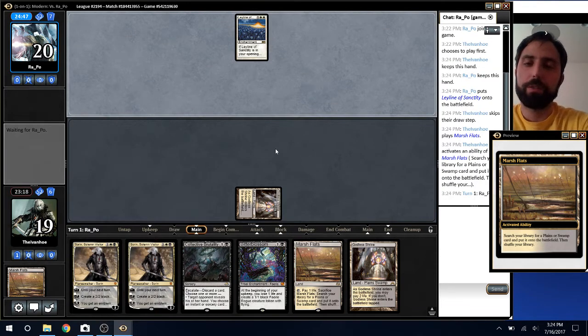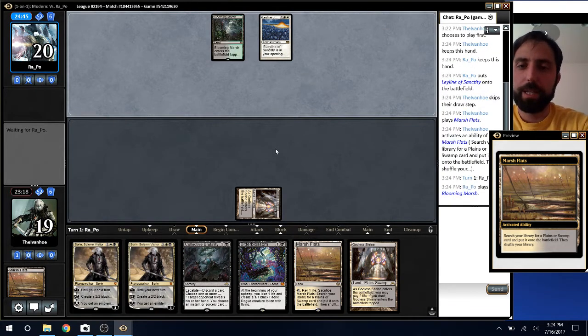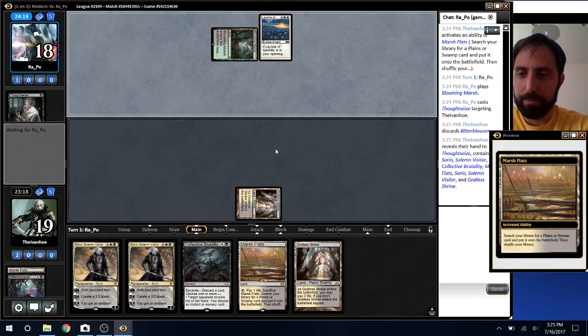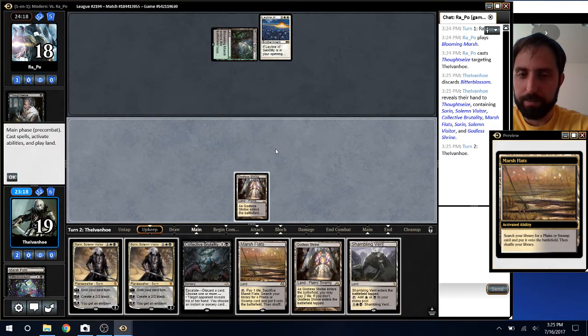I should have thought through this a little bit more. Main deck ley line — well, usually it can mean red-white prison, which means blood moon, which means save your fetch lands for when you know what you're playing against. So that was kind of a mistake there. The only thing I can think of that plays main deck ley line with Blooming Marsh into Thoughtseize would be lantern.